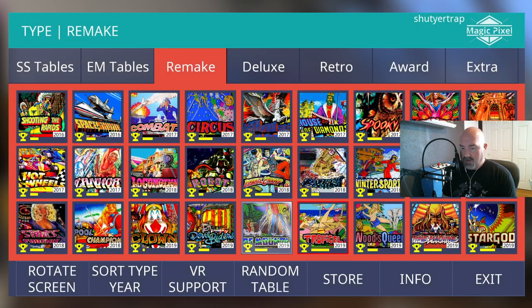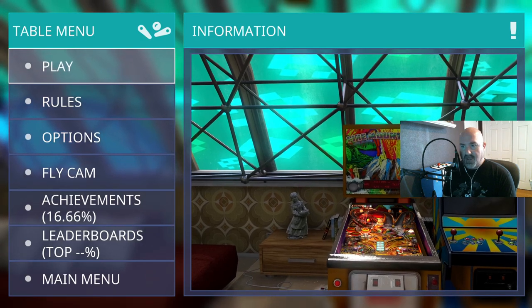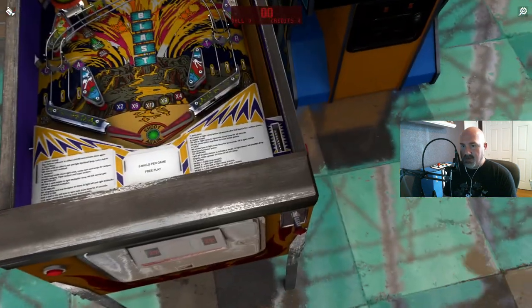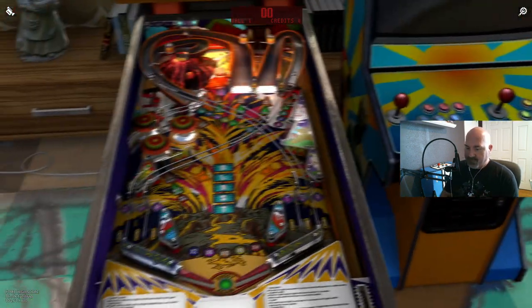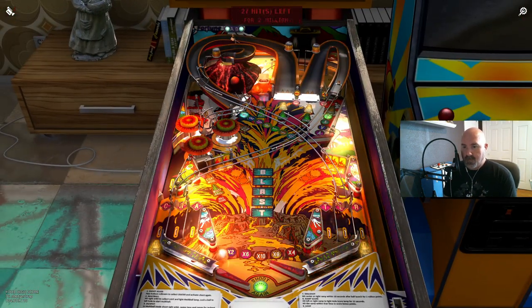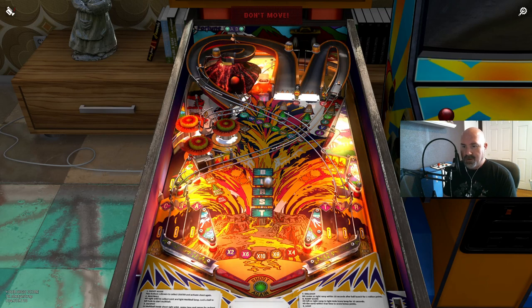Too many tables, gotta keep moving. This one is Fire Mountain — pay attention, because my podcast host Jared Morgan did the callouts on this table.